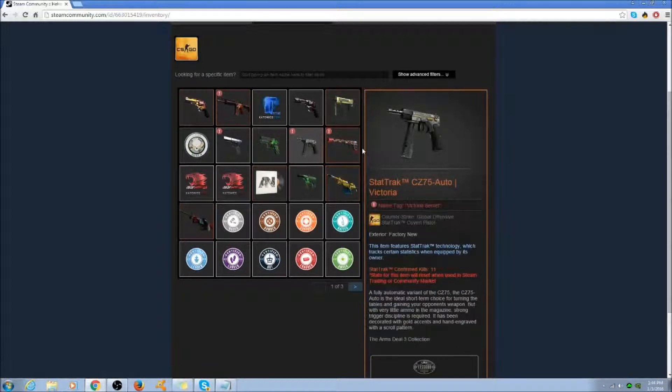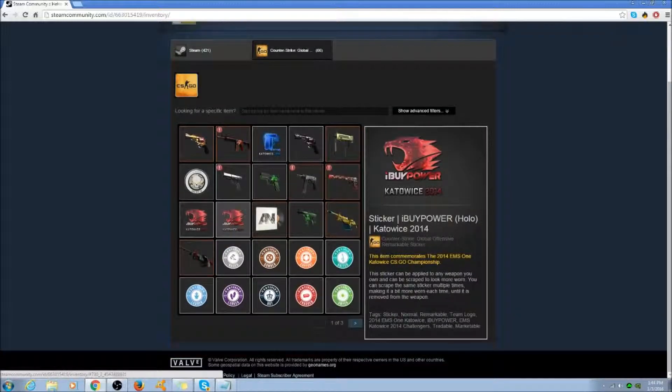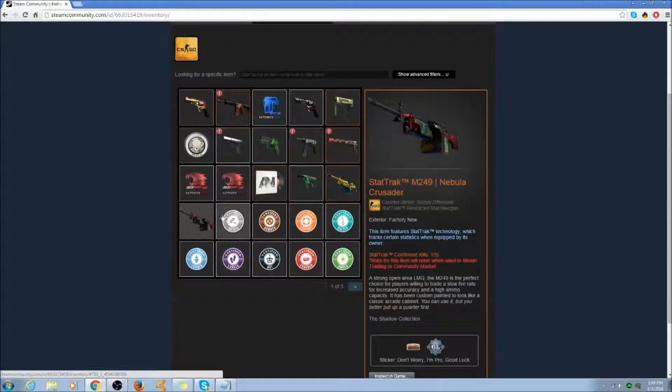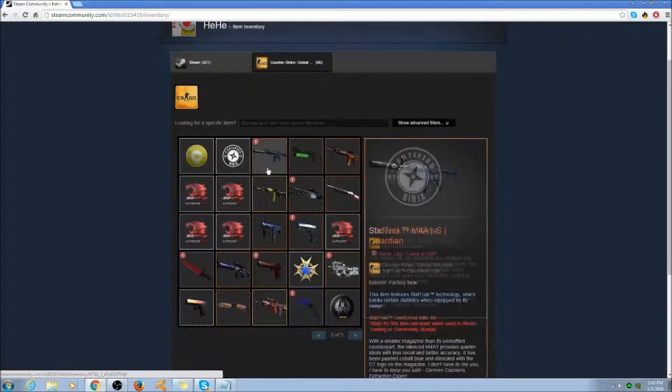The most expensive StatTrak CZ75, which is the Victoria factory new and StatTrak. Next he has a USP Kill Confirmed — it is an expensive gun. Next he has two iBUYPOWER Hollows, which are just like the most expensive sticker in the entire game. They go for like maybe $1,000, maybe $2,000 a piece. The Tech Nine — and the stickers by themselves, I think all together some of these can sell for like $500 a piece, which is just the usual.